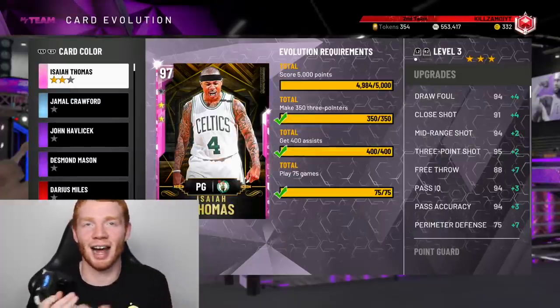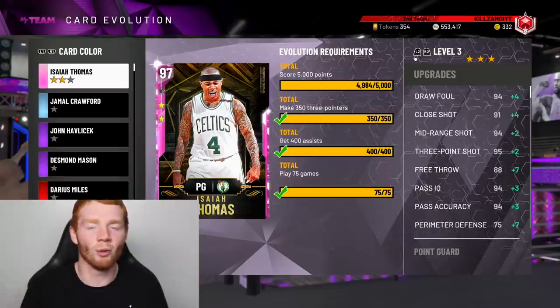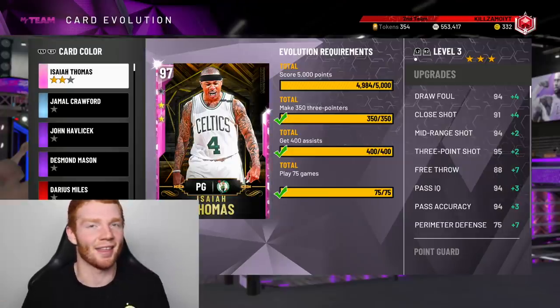We're back with another NBA 2K20 MyTeam video and I'm excited for this one because it's been a very long grind. I know it hasn't taken the longest but I've been grinding it out like crazy. We're about to get our first Galaxy Opal — this Evolution Isaiah Thomas. We have him at Pink Diamond right now and all we need is just 16 more points to reach that 5,000 mark and then it's done.